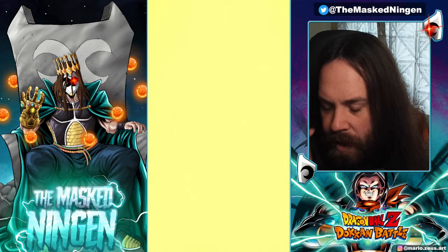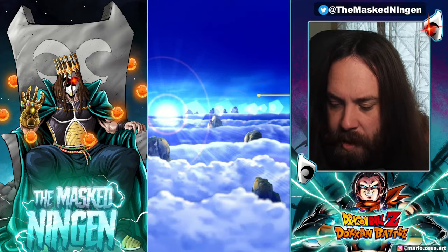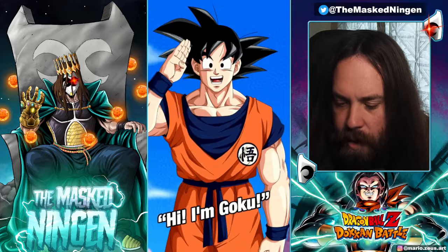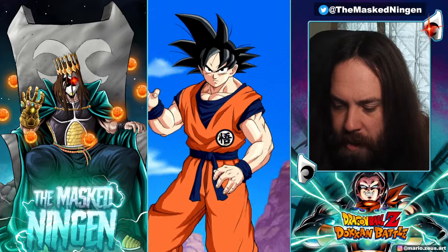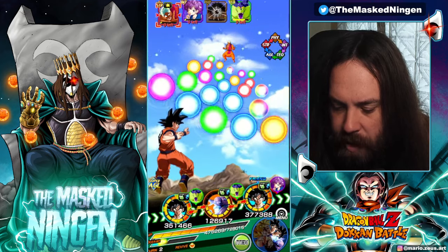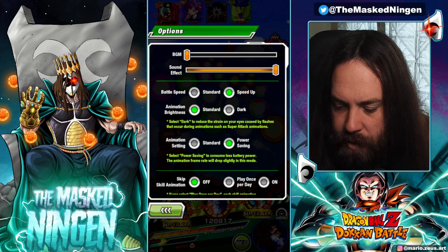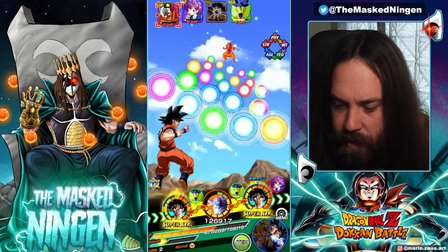I didn't realize the animations were still on here. But we get AGL Kai Goku — he's going to be very good defensively for us at the start. He does have the ability to survive KO attacks and give us a bit of healing, which can be very good. Let me make sure I turn these animations off because we don't want to see those every single fight.